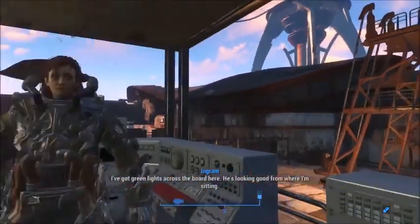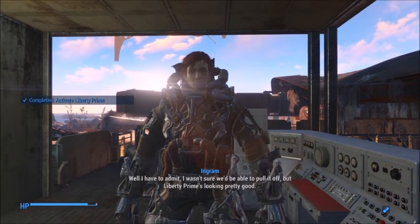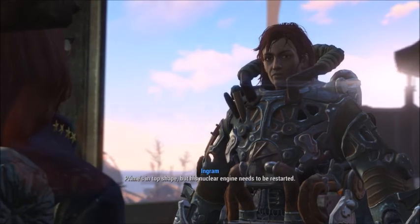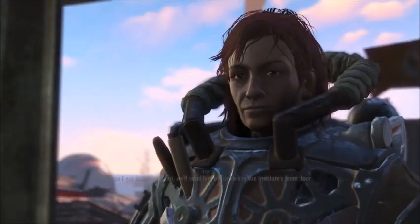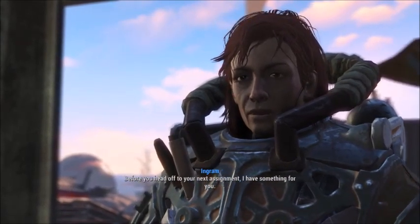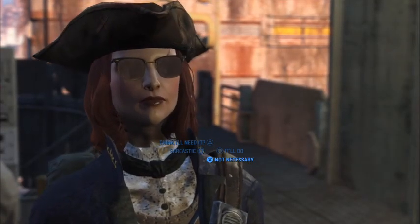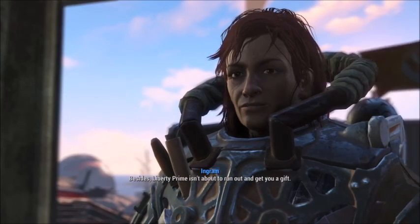Got green lights across the board — he's looking good from where I'm sitting. Doctor, if you wouldn't mind keeping an eye on the big guy here, I'd appreciate it. Liberty Prime's looking pretty good. What was that he said about his power core? Prime's in top shape, but his nuclear engine needs to be restarted. Right now we have him running off of the Prydwen's engines. Once I get that sorted out, I'll send him off to kick in the Institute's front door. Before you head off to your next assignment, I have something for you — I came up with this little beauty myself. I think it'll add a bit more punch to your power armor.